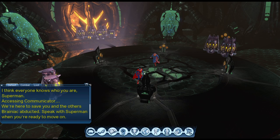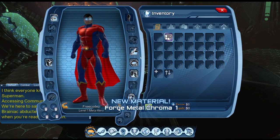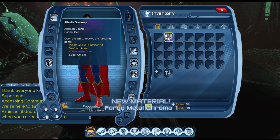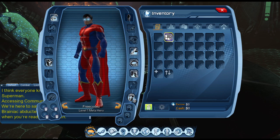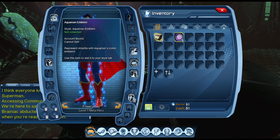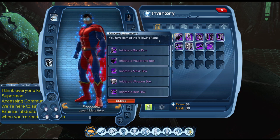Go to your inventory — there you have default Metro Chroma, and then you have the Atlantis giveaway. This has a level one starter kit, sea foam aura, aqua emblem, and six soda colors. There's the sea foam aura and the Aqua emblem, and then you have a level one starter kit.